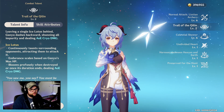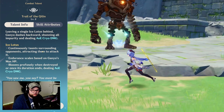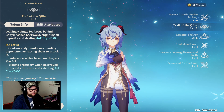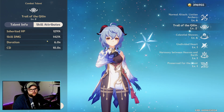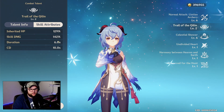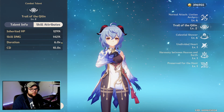Next we have our elemental skill, Trail of the Qilin — leaving a single ice lotus behind, Ganyu dashes backwards, shedding all impurity and dealing AOE cryo damage. The ice lotus itself continuously taunts surrounding enemies, attracting them to attack it. Its endurance scales based on Ganyu's max HP and blooms profusely when destroyed or when its duration ends, dealing cryo damage. So basically this is like Baron Bunny — similar to Amber or Mona — it taunts enemies while you do other stuff. You can scale it by building max HP.